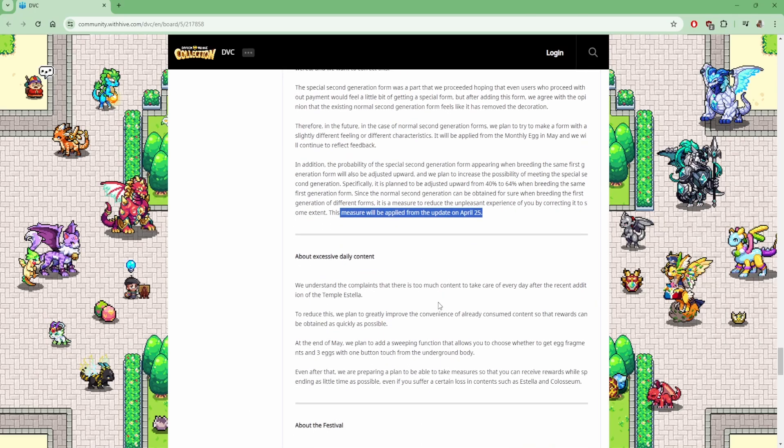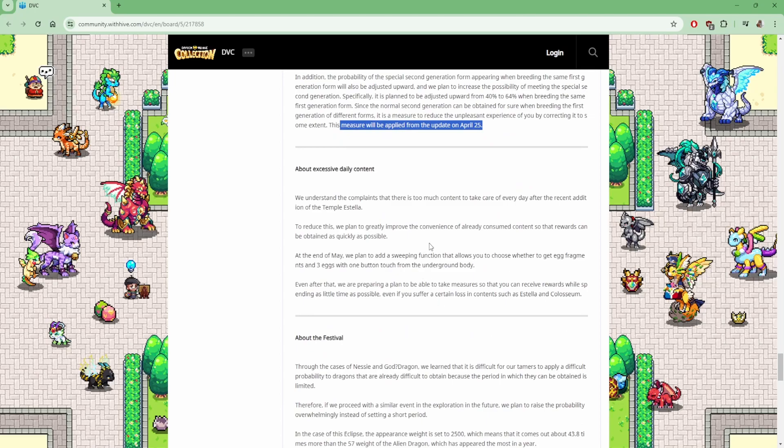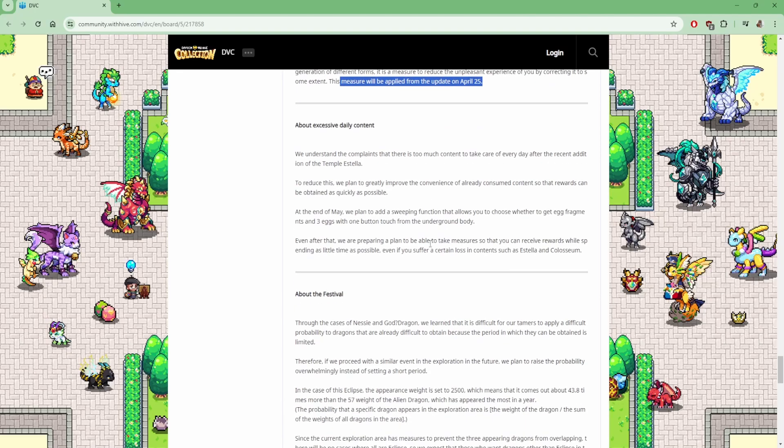Regarding daily content — they understand the complaints that there is too much to take care of every day, especially after the recent addition of Temple Estella. To reduce this, they plan to greatly improve the convenience of already-existing content so that rewards can be obtained as quickly as possible. At the end of May they plan to add a sweeping function that allows you to choose whatever to get egg fragments and three eggs with one button touch from the underground. Even after that, they are preparing plans to allow rewards to be received while spending as little time as possible, even for content like Estella and Colosseum.